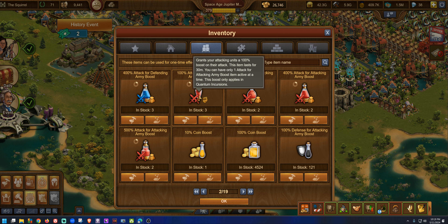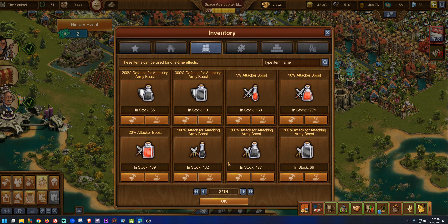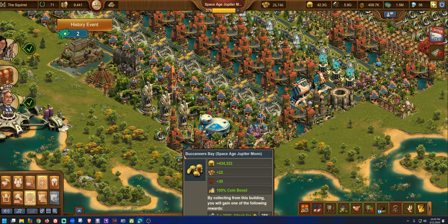For guild expeditions, there's a boost that grants your attacking army a 100% attack boost for 30 minutes. That helps you do fast auto battles. If you build enough troops — like 100 artillery or 100–200 heavies when those are the 2x — you'll get 35 fights for 60 points and mitigate losses. Use those boosts when you really know they're going to work.